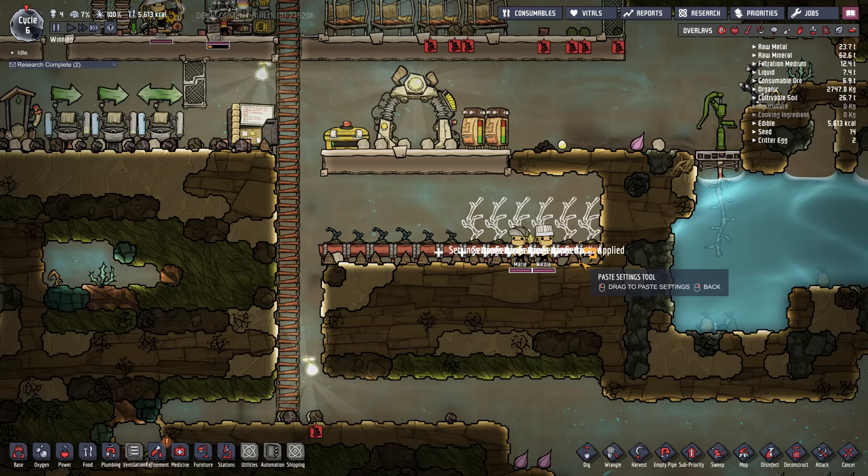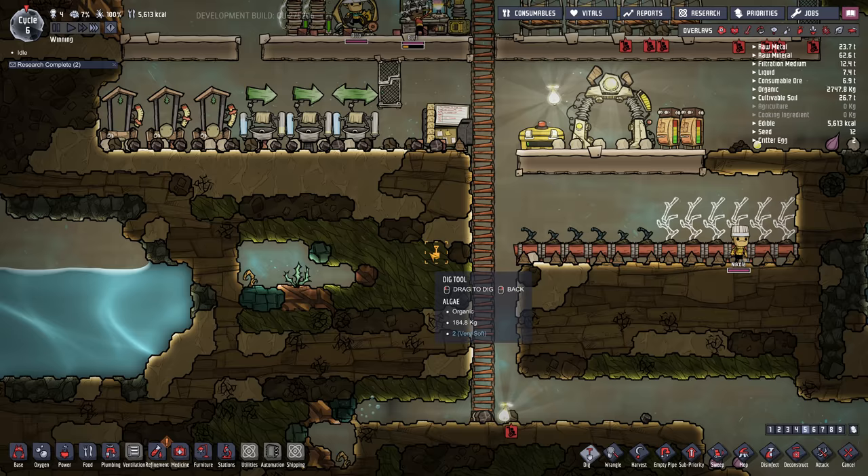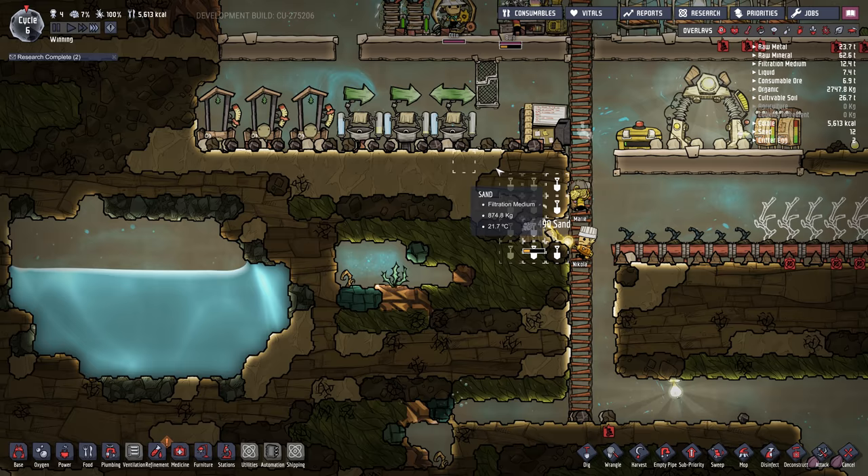We'll copy those settings and they'll plant them if they can. If they don't have seeds they'll just wait. I'm going to dig over this way a little bit as well, being careful not to disrupt the sand.